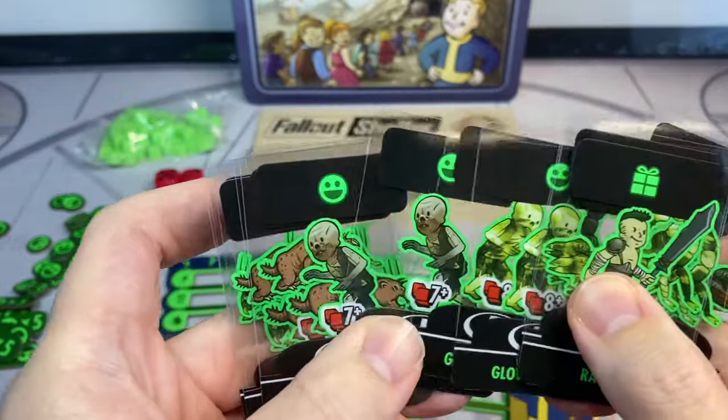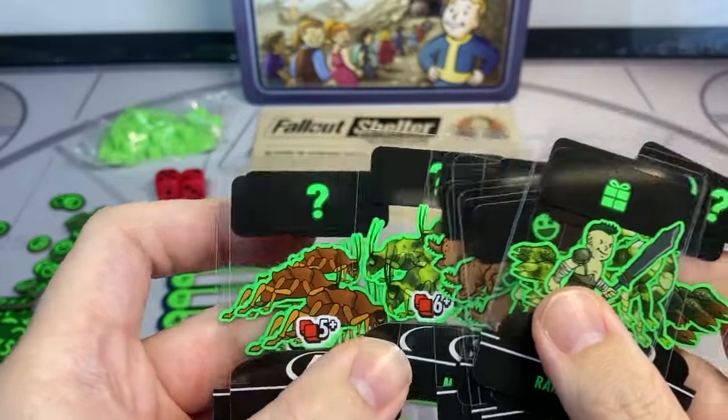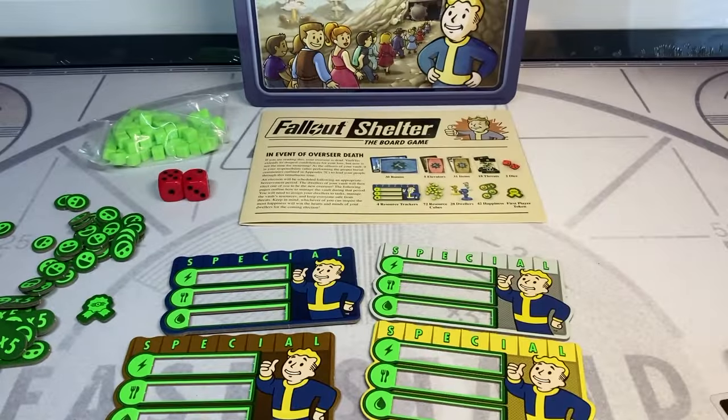The hazard cards cover everything from something as simple as a fire or radroaches and mole rats, right up to raider attacks, radscorpions, and even a Deathclaw.